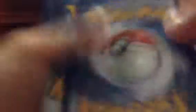Alrighty. Last pack. Set code cards aside. Let's see: Spinarak, Golurk, Porygon, Malamar, Oddish, Tyranitar Spirit Link, Sligoo, Vaporeon, Reverse Spinarak, and a Holo Porygon Z.